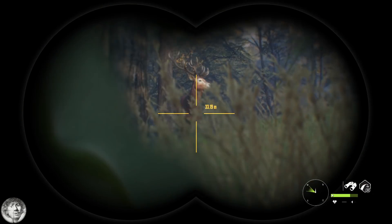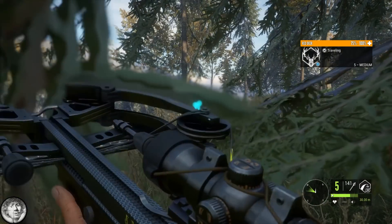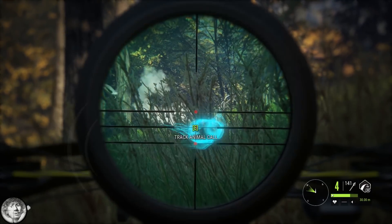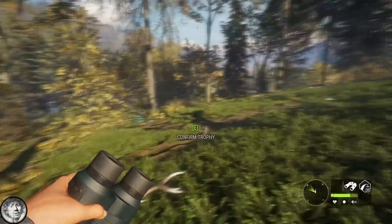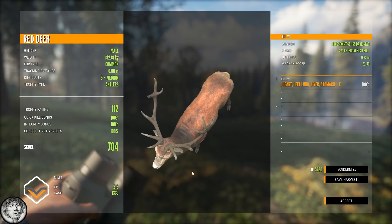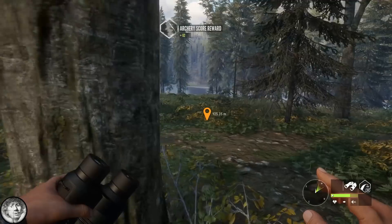I'm hearing footsteps — that's a red deer, small one. We'll take it. This should be a silver red deer and it is. That one is expensive — 5.7k. Let's not do this. We'll try to get a gold one to put in the lodge.